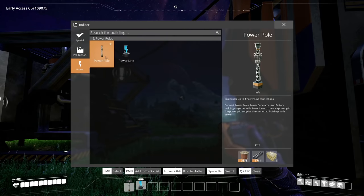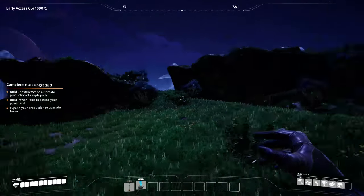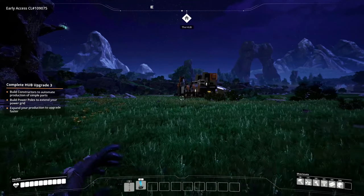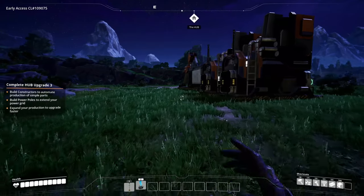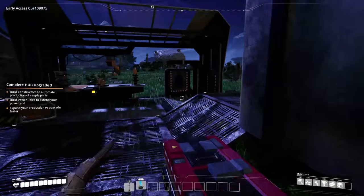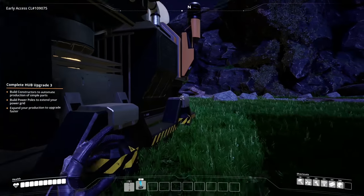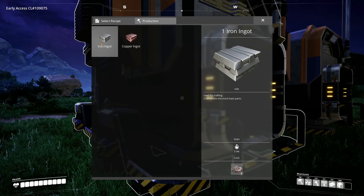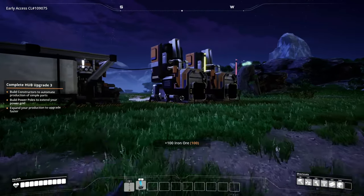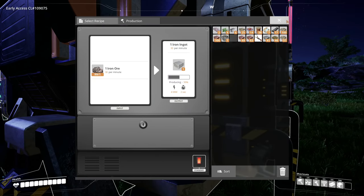I need a power pole because you can only connect one thing without it. Need some concrete — let's grab some stone. We have some right here and we can make concrete. Grabbed that slug too. 157 limestone — sounds good. Limestone just gets turned into concrete, easy. Let me throw stuff in the bio-burner, configure the smelter for iron, grab the iron from nearby, and feed it in.